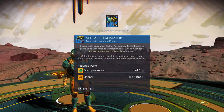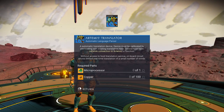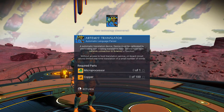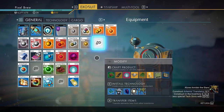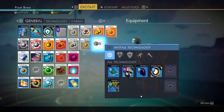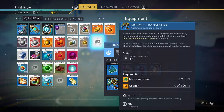New technology: Artemis's translator, an automatic translation device. Device must be calibrated by preloading with existing translation data. Device must have a network connection to Artemis to function — without access, the host translation service on-board circuit allows limited real-time translation. So we need copper and microprocessor. I already have the simple translator, but I guess this one's Artemis's.